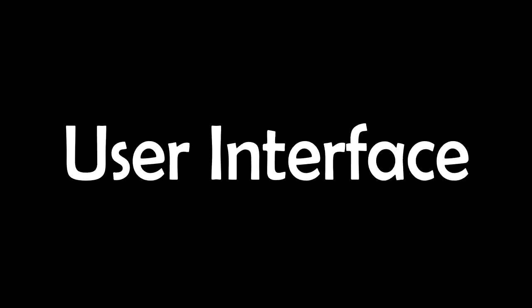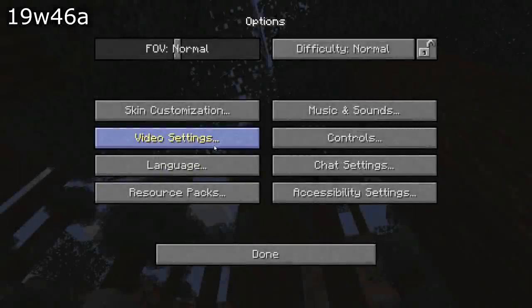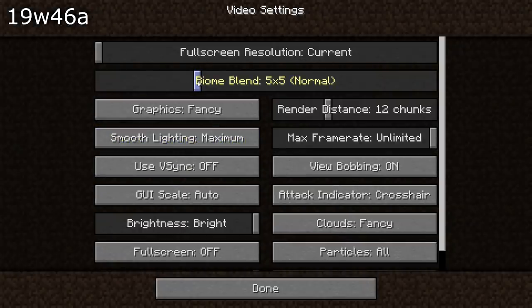User interface fixes. The biome blend settings have moved — they are now found in a big button near the top of the video settings, and they now have a description per level. Increasing the biome blend setting is more costly to your performance, so unless you have a very good computer, do not increase the setting. If you have performance problems with rendering, it is worth trying to reduce the setting.